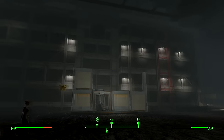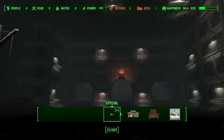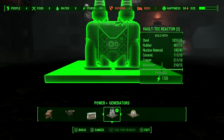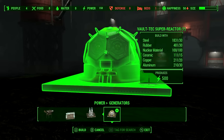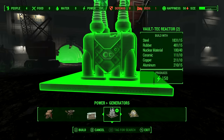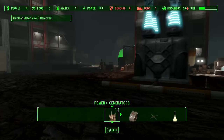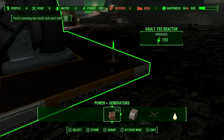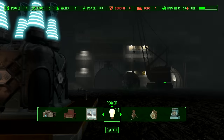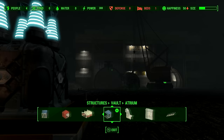Let's start with how we can power our whole vault. As you can see I've cleared the whole area and I'm standing in the middle of the room. You can place a generator literally anywhere in this room and it will power the whole thing. Go to Power > Generators and find the Vault-Tec Reactor. You can also use the Vault-Tec Super Reactor — the only difference is it has much more power. If you can't build it, just build four of the regular ones next to each other.